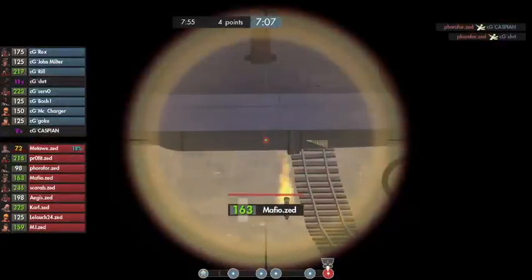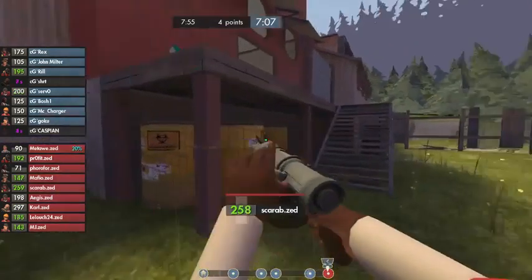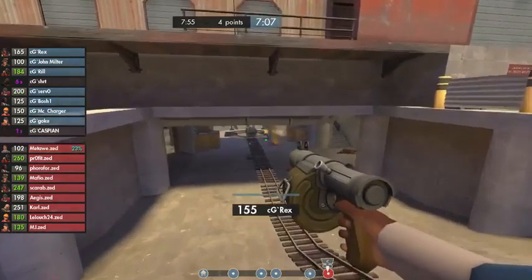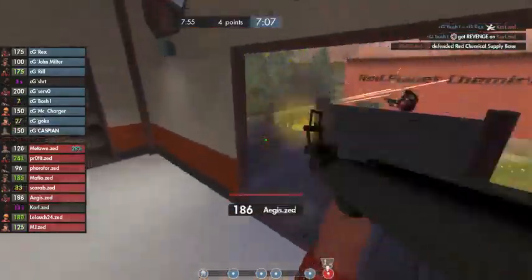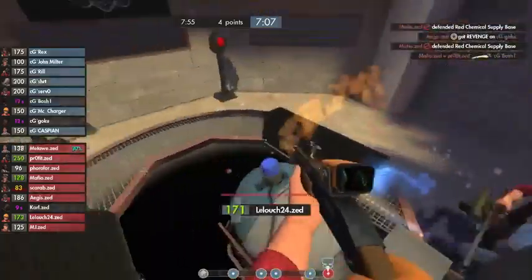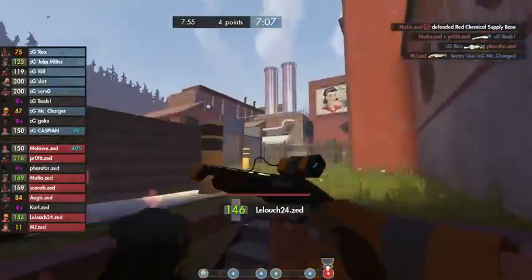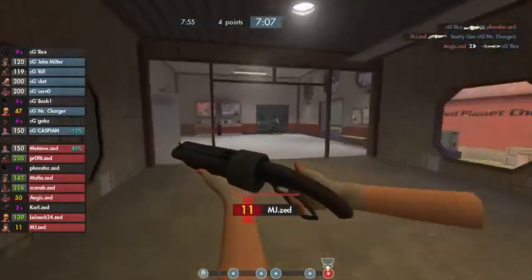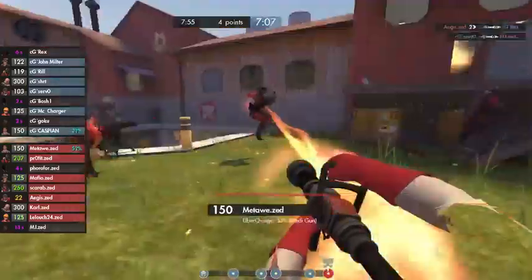It looks like MJ wanted to make a play on the heavy but he decided to back up — didn't have enough charge or nobody to really support him there. A Spy on the cart gets a nice backstab right there on Carl. No one can ticket him out. There he goes — Bosh falls into the pit and the cart is safe for another day. Oh my goodness, so very close. I just love Swiftwater — it's definitely just as good as watching Upward.